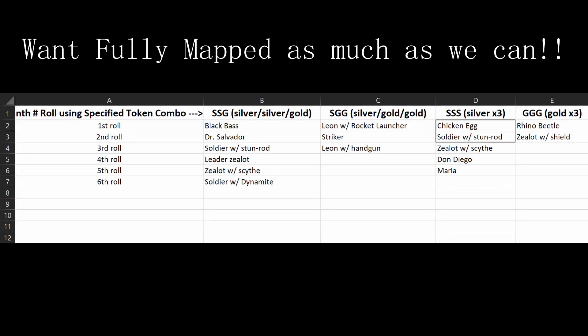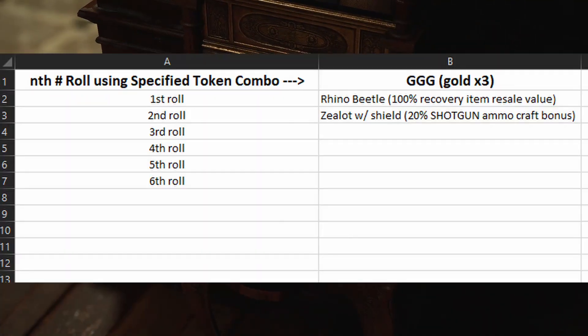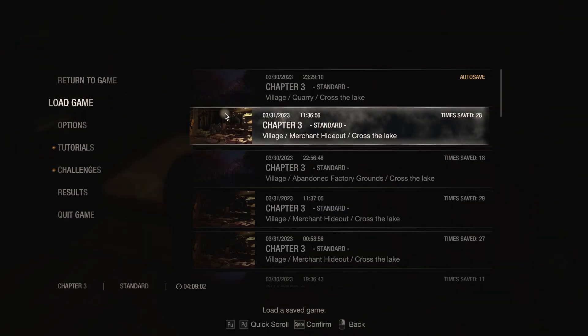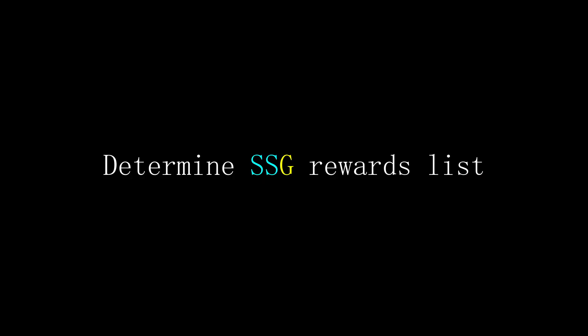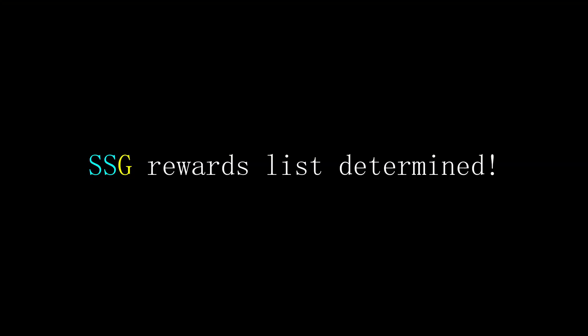We're going back to the save file that has max tokens to flesh out as many rolls as we can for each combination. Loading back in, let's insert all gold this time. Exhaust all gold tokens that you have and keep track of what dropped. You'll end up with a list like this — all GGG rewards determined. Do not save. Load back up that save file and start again. Now let's try SSG or silver-silver-gold. Order of insertion doesn't matter, just make sure you have two silvers and one gold. Keep track of what drops at which roll and you'll get a list. SSG all done.